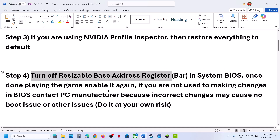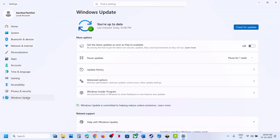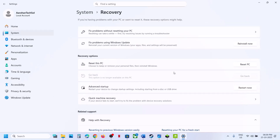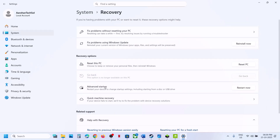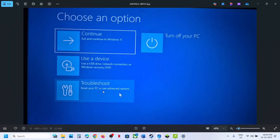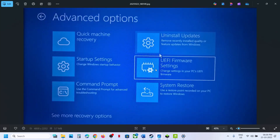To turn off Resizable BAR, open Windows Settings, go to System, then Windows Update, then Advanced Options, then Recovery. Here you can see 'Advanced Startup — Restart your device to change startup settings', so click on Restart Now. Once you click restart you will see a screen — click on Troubleshoot, then Advanced Options, then UEFI Firmware Settings. Click on it and it will take you to the system BIOS.